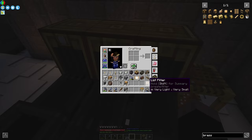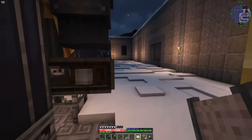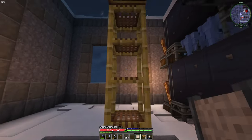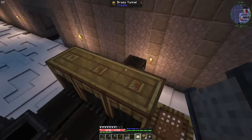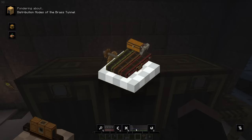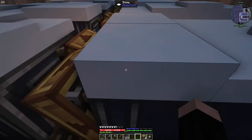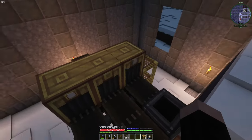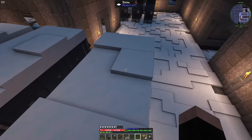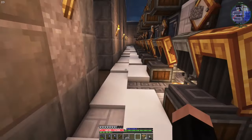Let's make the item list: pink sand, yellow sand, black sand, and brown sand. It's filtering with brass funnels. We have to test that. We have two filtered outputs but I don't know if it's going to default to the unfiltered one for filtered items. That's a huge issue - let me test it.